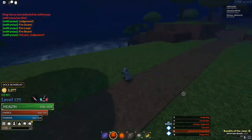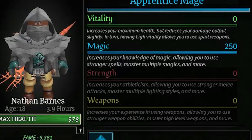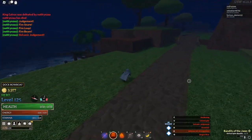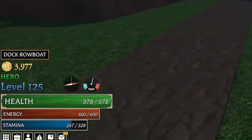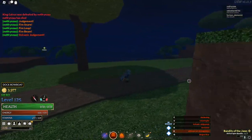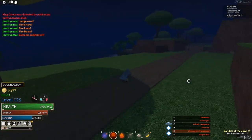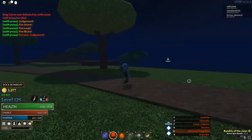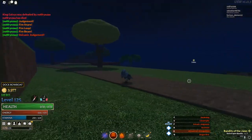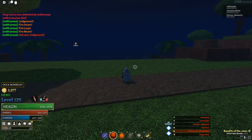Everything in this build is in magic — completely everything. Vitality is so useless; I don't even have good armor and I have near 1000 health. With good armor I'd probably be around 1.3k health. Vitality is not very necessary. Maybe put some in weapon if you want weapon skills, but I have two magics so I didn't see the need.